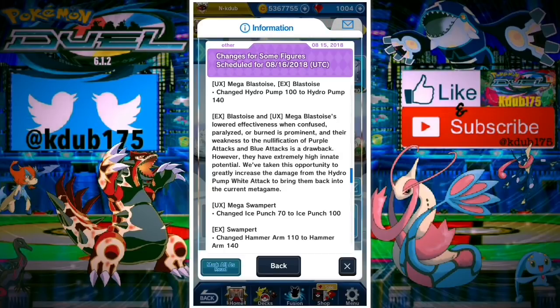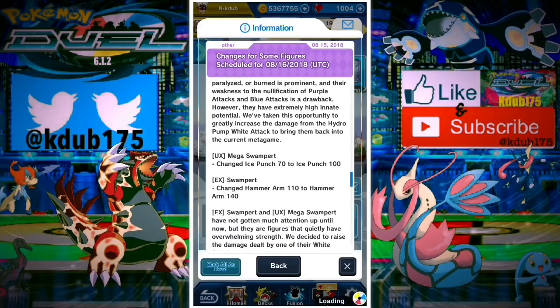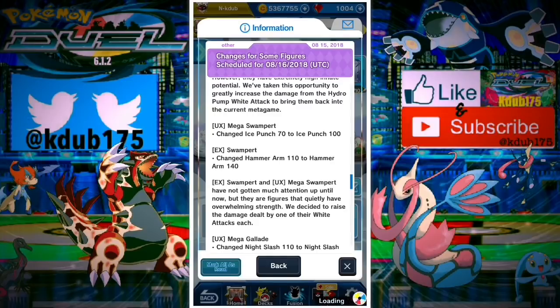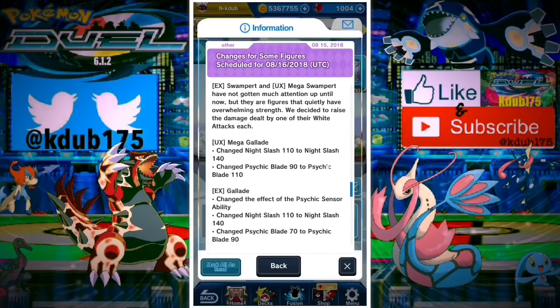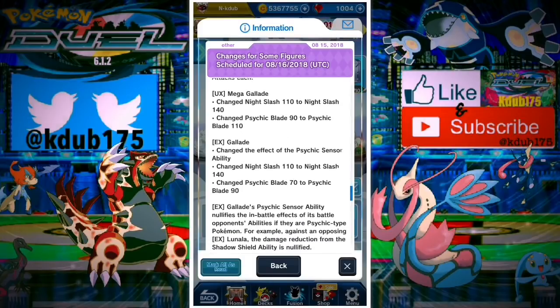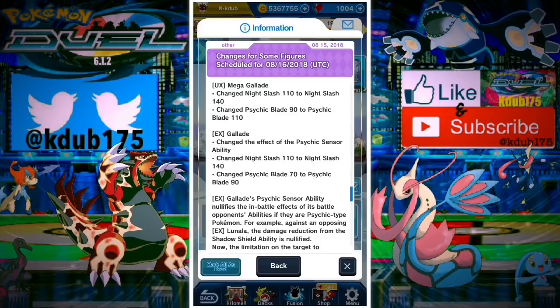Mega Blastoise and EX Blastoise are both going to have a 140 Hydro Pump. Mega Blastoise getting that damage increase should make it strong. For EX Blastoise, the 100 was fine but it needs one extra star or for Wartortle to be more viable so you can evolve it — unfortunately they don't include Wartortle in the changes. Mega Swampert goes from a 70 Ice Punch to 100, and Hammer Arm changed from 110 to 140 on EX Swampert. Swampert decks were already strong and with 3 MP moving through other Pokemon, they'll be a lot stronger.